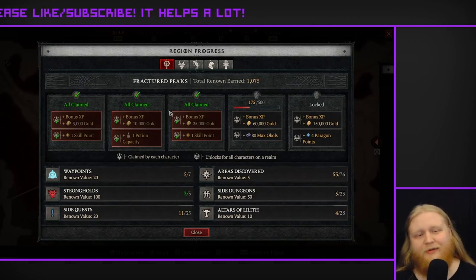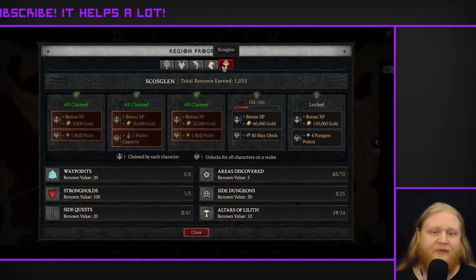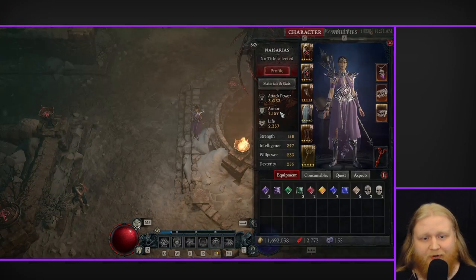I've seen a couple content creators try to pull the wool over your eyes with that little trick. But no, this is level 60. You do need all the skill points from Renown, but you don't need the 40 hours of grinding it takes to get all the Renown Paragon points. So be aware of that.